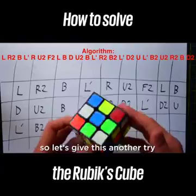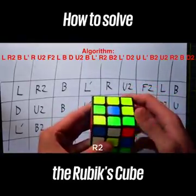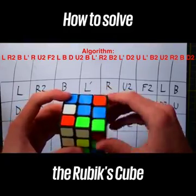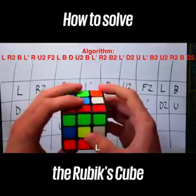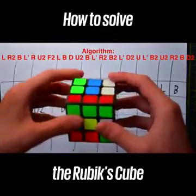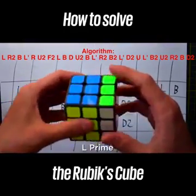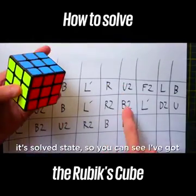Okay, that looks pretty good. So let's give this another try: L, R2, B, L', R, U2, F2, L, B, D, U2, B, L', R2 — and it's already passed through its solved state! So you can see I've still got B2, L', D2, U and the rest of the algorithm still to go.